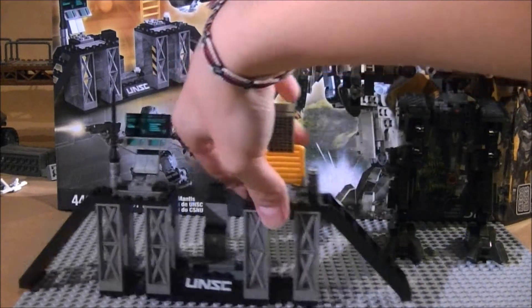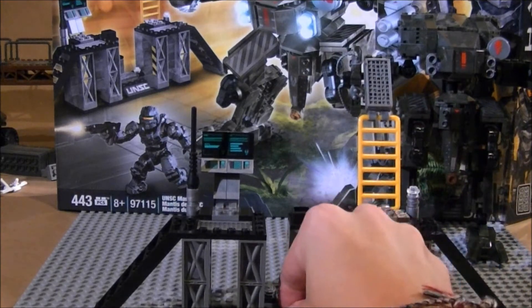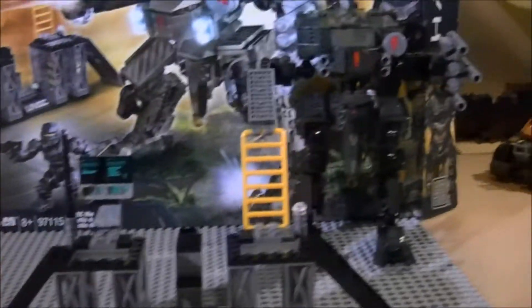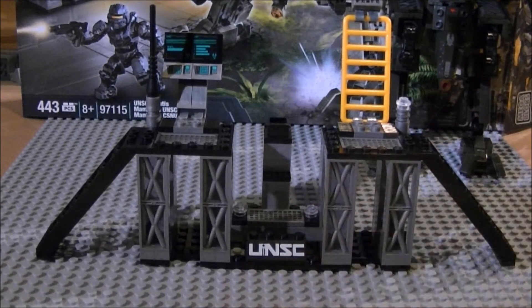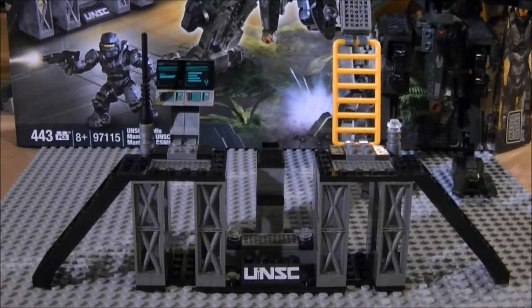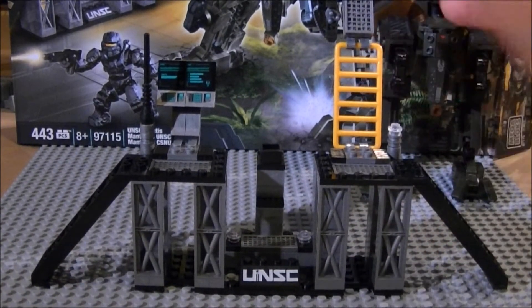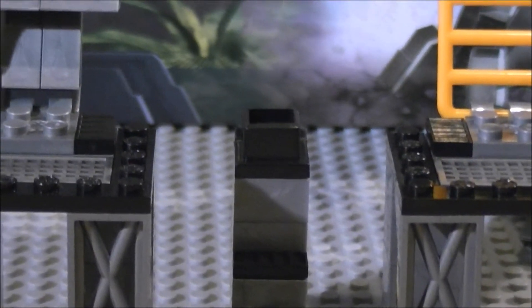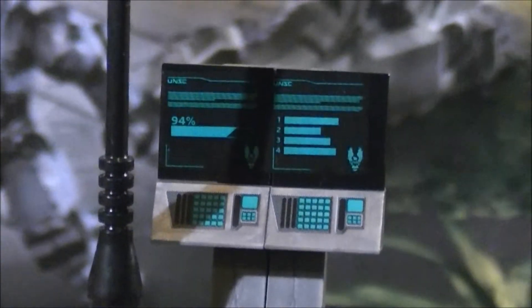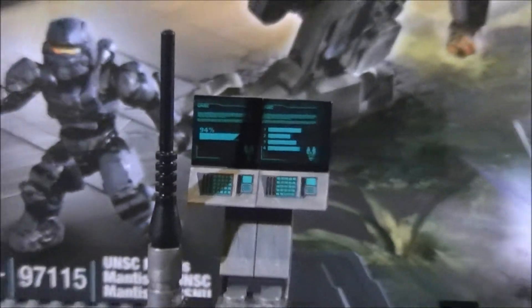Moving on to the docking station: this piece is actually printed very nicely with the cool Halo 4 UNSC logo. There are staircases on both sides — kind of a catwalk to walk up to repair it. The Mantis mounts on a little bottom piece where it just clicks in. There's a control panel with stickers showing the readings of the Mantis.